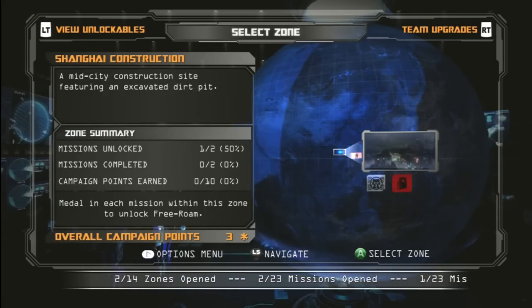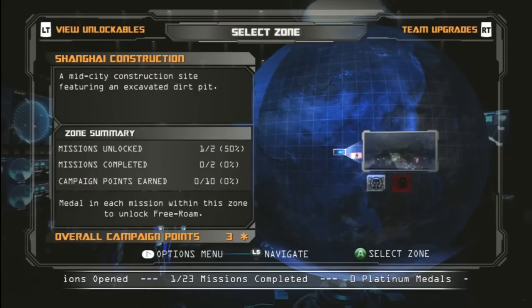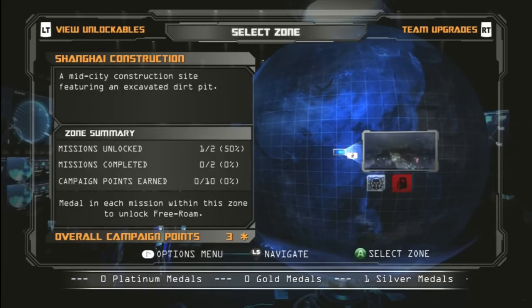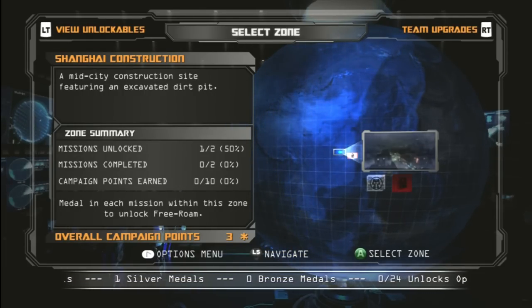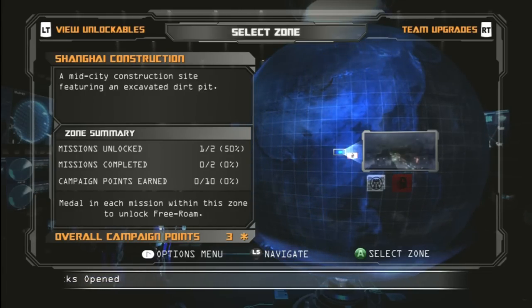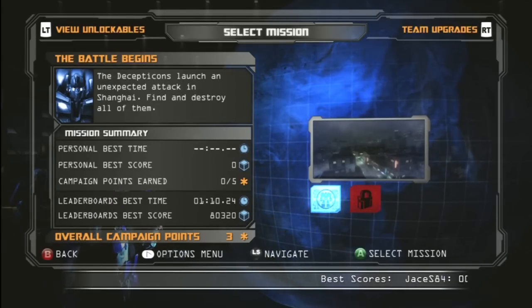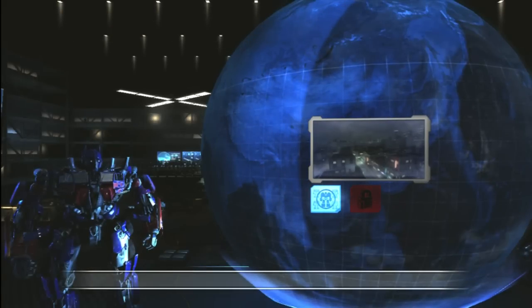Let's go to our zone. This time we're going to play Shanghai Construction — a mid-city construction site featuring an excavated dirt pit. I just learned how to read today, so it's time to start our mission. You learn to read, you learn to fight. That's my motto.